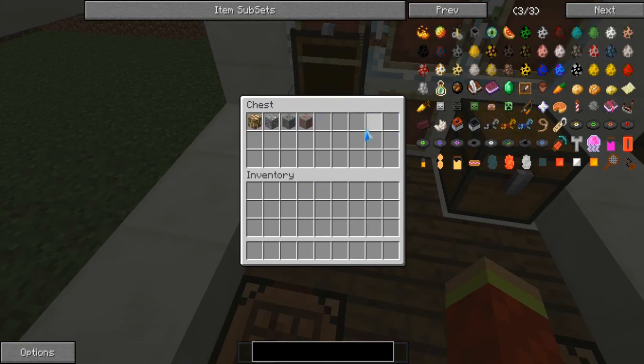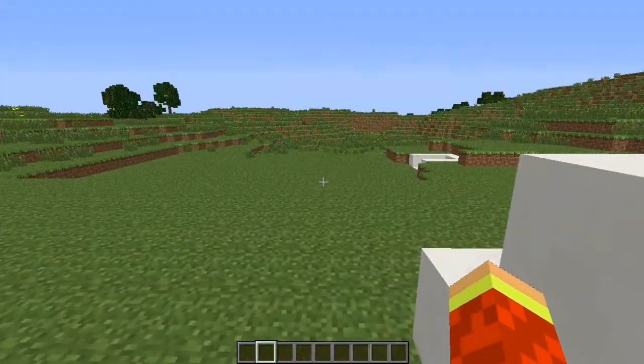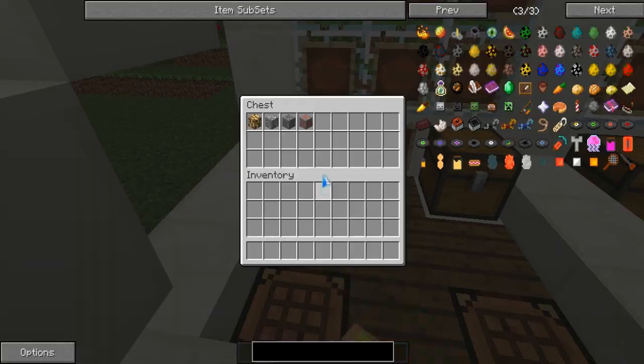There are new ores and items. I'll be showing you the features about this mod. This is the peanut ore - you can find this obviously in the mine. And this is zinc ore, you can find this in a mine also. But they are quite rare to find. Then the lead ore, then the copper ore. These two aren't very rare to find.